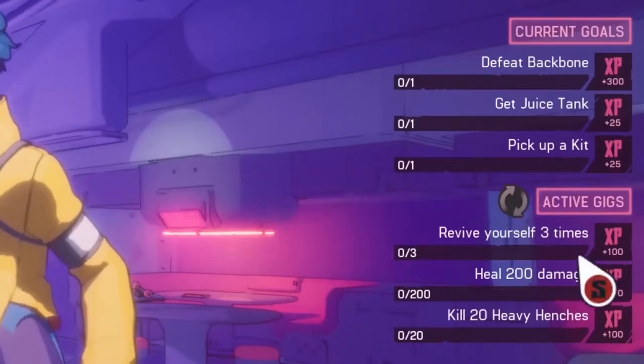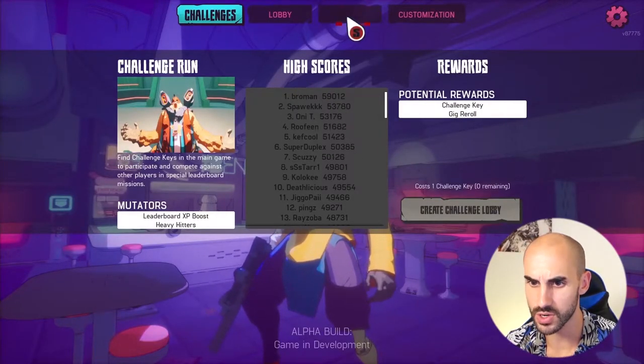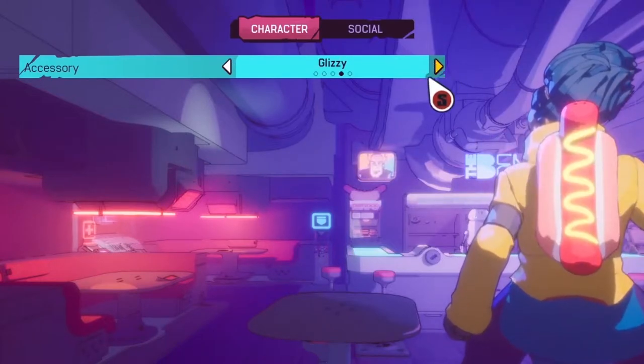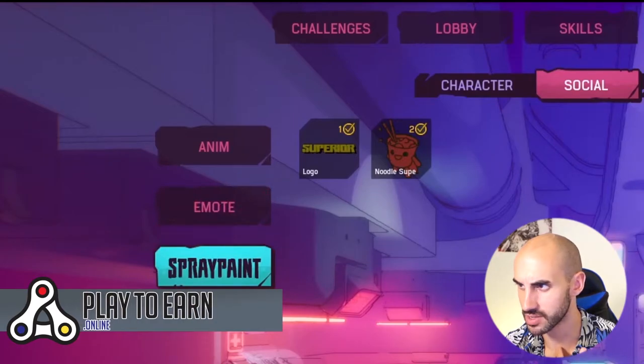We also have here some quests, some challenges, leaderboards, and then we have our skills. We also have customization, so we have some cosmetics that we can equip on our hero, as well as some animations, emotes, and spray paints.